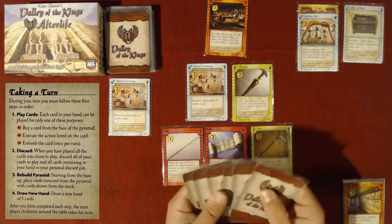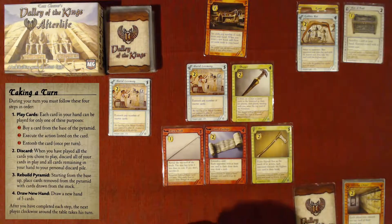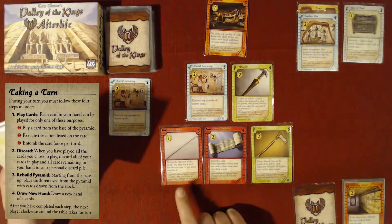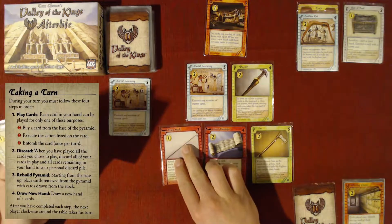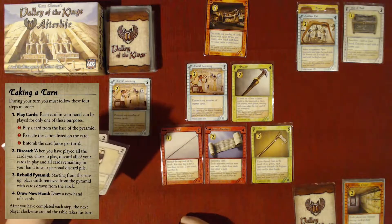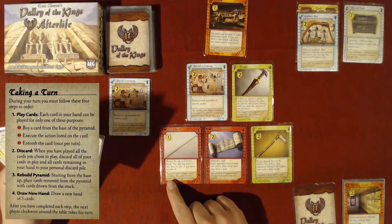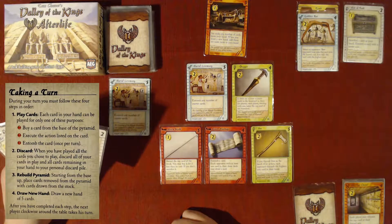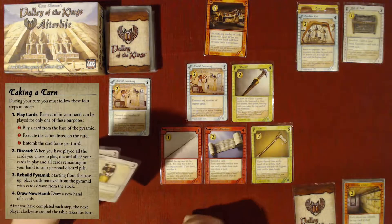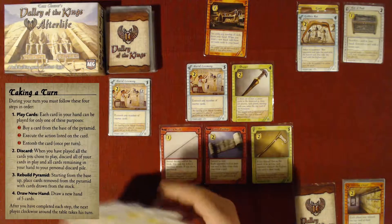I've got my five cards and there is a new card on the bottom row — the brain hook. I'm going to read the flavor text at the bottom because it just makes me happy. It says: Egyptians believed that brains were worthless. They used a hook to remove them through the nostrils. It's pretty gross, but I think it's a funny comment — made me chuckle.